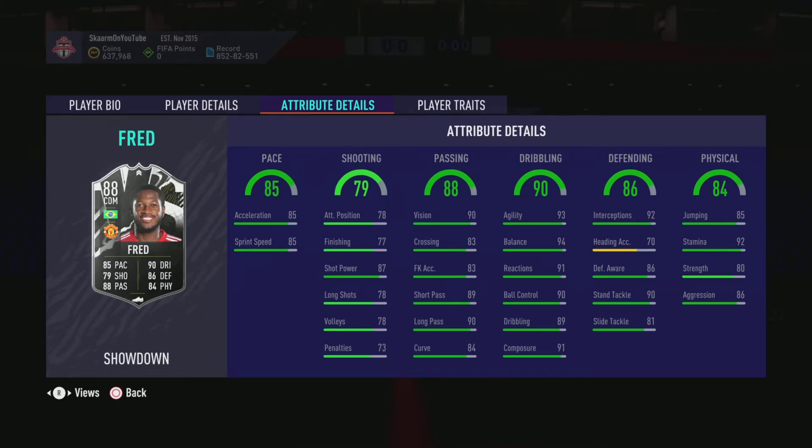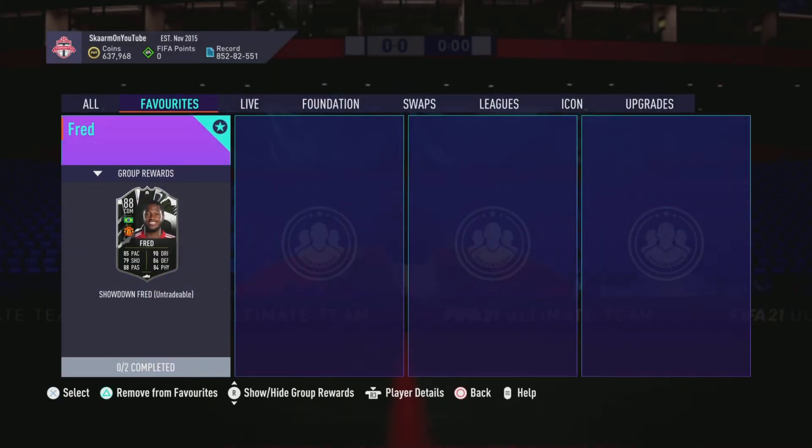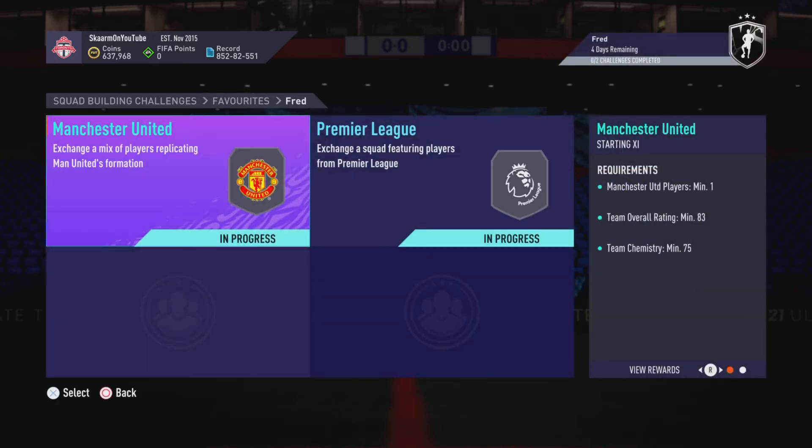For physicality he has 85 jumping and 92 stamina, 80 strength and 86 aggression — so a very good looking card. If you aren't aware of how Showdown cards work: if Manchester United beat Villarreal in the Europa League, this card would become a 90-rated card. If they lose, this card would remain an 88-rated card for the remainder of FIFA. It's looking pretty unlikely though — Manchester United is definitely the favorite going into this match.